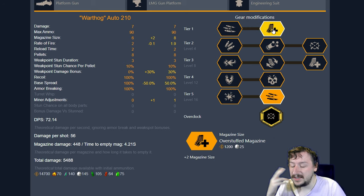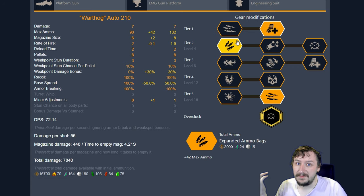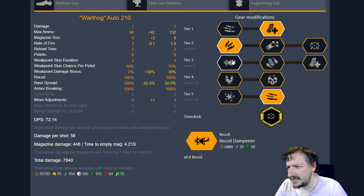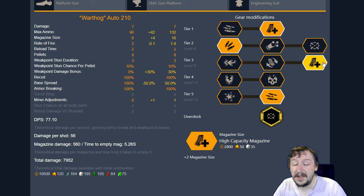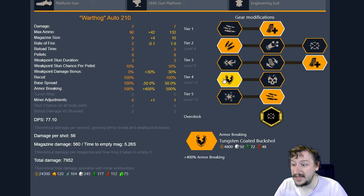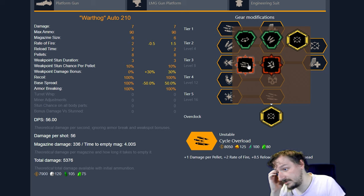Usually I build Magnetic Pellet Alignment with the overstuffed magazine, or you could go with the supercharged feed mechanism if you find rate of fire is just too slow for you. In tier 2, I go with more ammo, which is really good with this. In tier 3, you could go with any of the options — recoil reduction, quick fire ejector, or high capacity magazine; all of them are fine choices. In tier 4, I usually go with tungsten coated buckshot, but bigger pellets is also really good here because it's just easier to hit enemies at longer range, so doing more damage with those pellets is always a good thing.